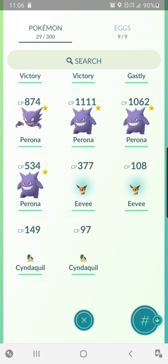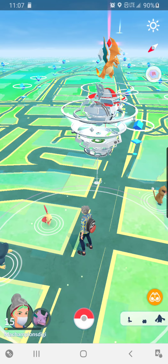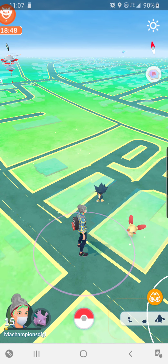We hatched an egg and we got an Eevee. Awesome part is we caught an Eevee already, so we actually get to keep it. That's nice to see.